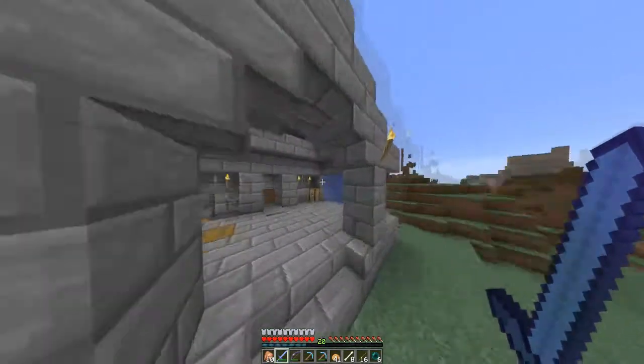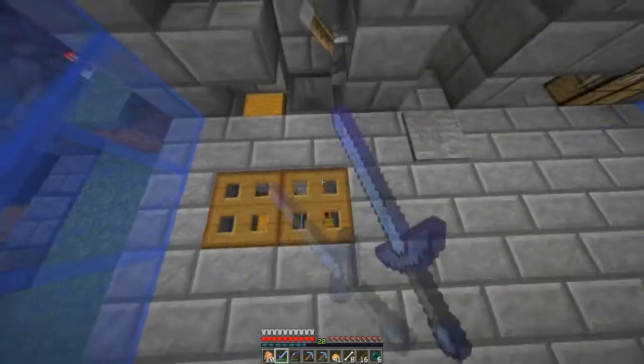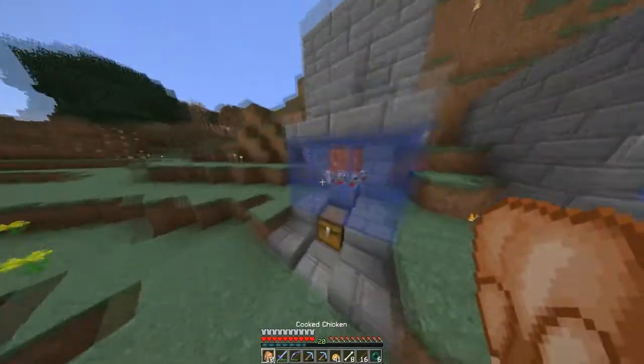There's nothing special for the reds anymore. We just need to get some stone bricks, which is also part of the next project. As you can see, we have a ton of food, so I'm completely done with this kind of food source — this is going to be much better. There are still some extra baked potatoes here for anyone who needs them, so feel free to take them. I'm not going to use them anymore.